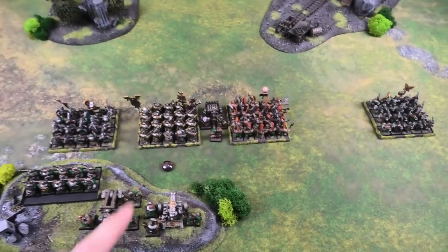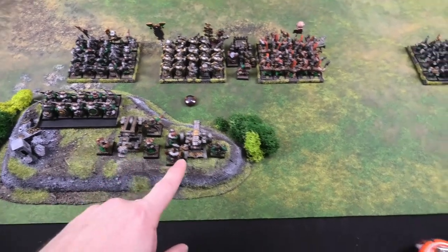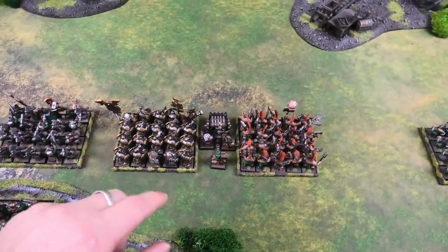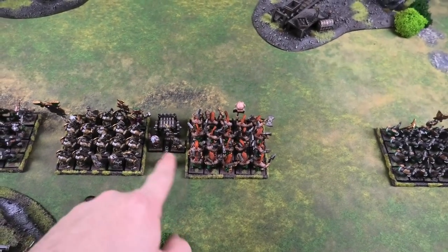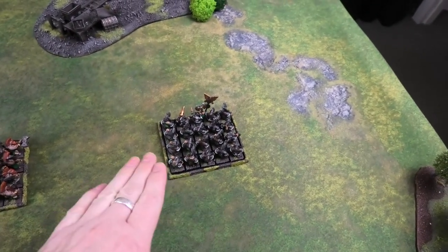On the Dwarf deployment: artillery hill has the Thunderers, Grudge Thrower, and Cannon. In the main line: Warriors led by the Runesmith, Iron Breakers with both characters, the Organ Gun nestled between the Slayers, and the last unit of Sock Warriors out on the flank.